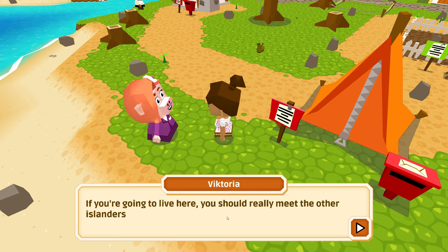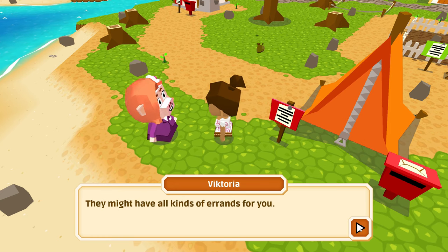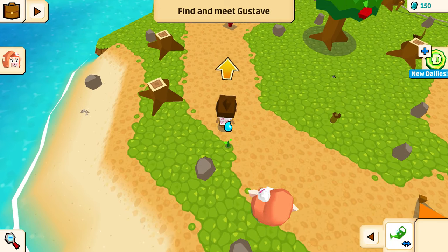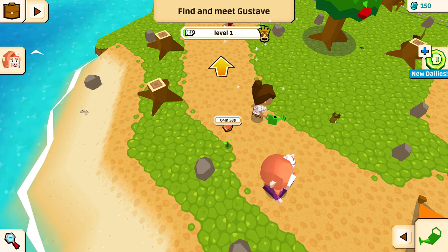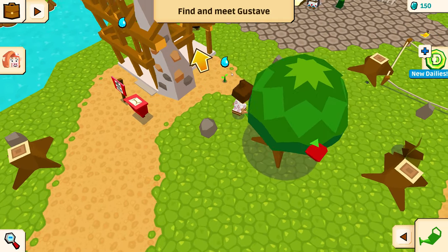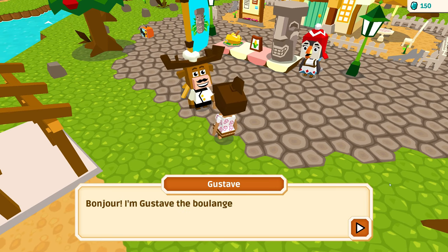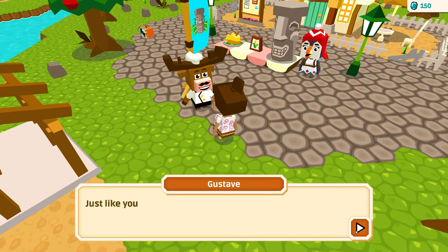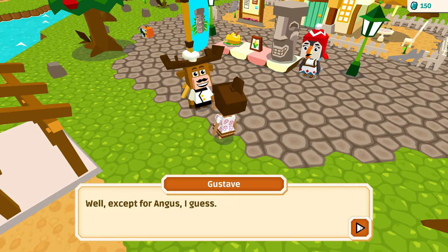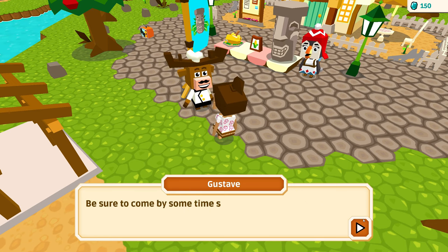If you're going to live here, you should really meet the other islanders. Talk to Angus, Amelia, and Gustav first — they might have all kinds of errands for you. Here's something we can water — it gives us experience too! We got a shoe; we can probably sell that later. More experience from watering. This is Gustav. Bonjour — I'm Gustav the baker. I'm not from this island either, but the islanders are all very kind and welcoming, well, except for Angus I guess. I'll routinely have lots of little jobs for you. Au revoir. He must be French.